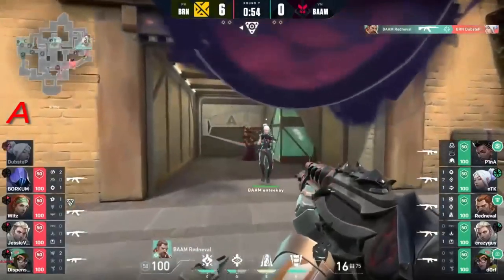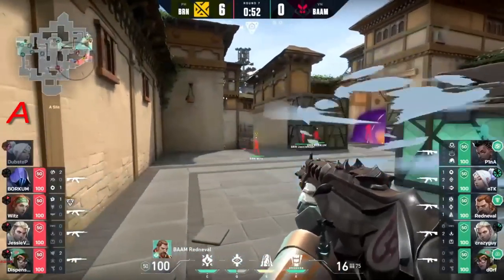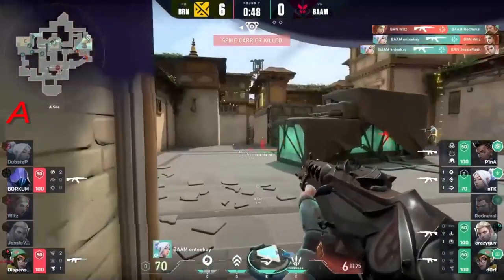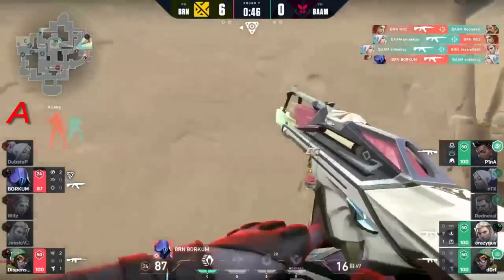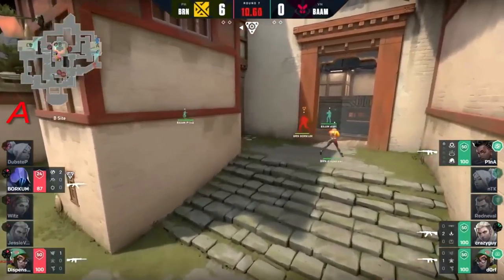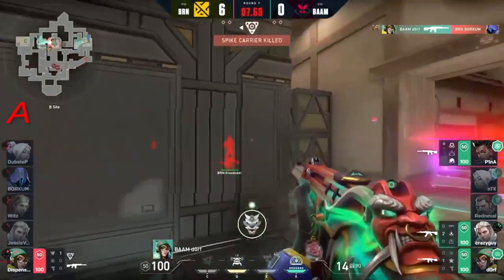Now Bren decided there's a lot of utility from big bam. Good pickup right there from red neville - he gets up dubstep, and that's the entry gone. It's going to be a trade-off by wits, but ntk doesn't make the dive. They cannot misuse it here.